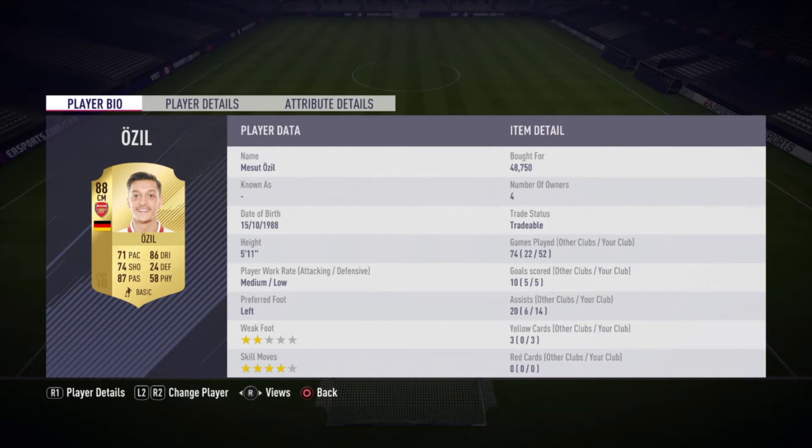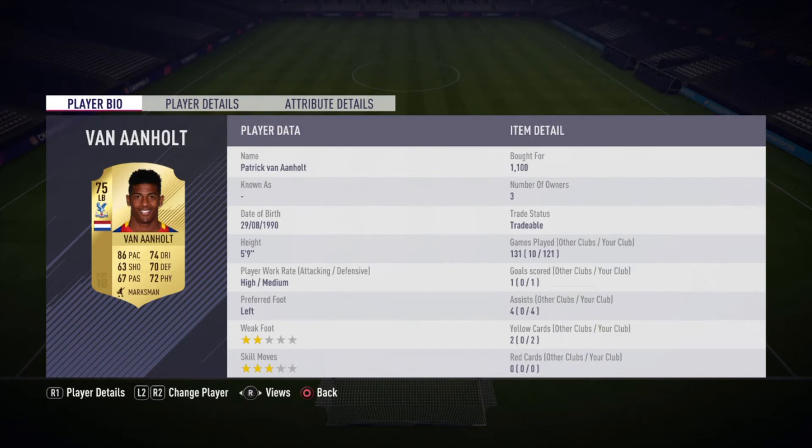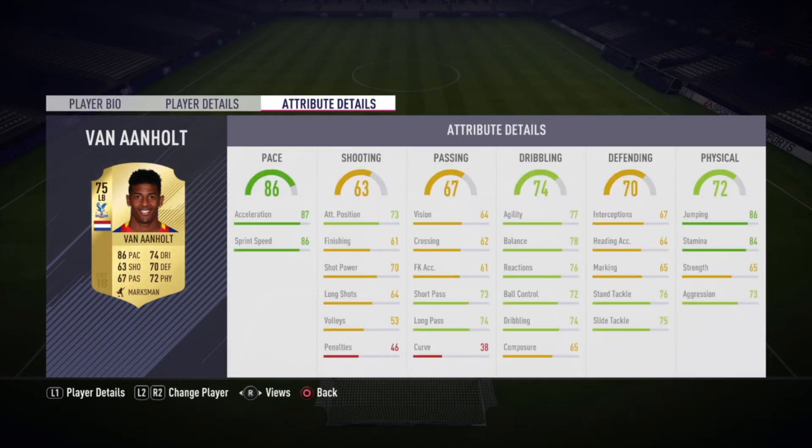On to Ozil — I haven't really used him much in past FIFAs. I bought him for 48k, but he's about 41k right now. He has very good passing and dribbling, two-star weak foot, and he is left-footed. He is kind of slow; his physical says 58 but he's not much stronger in-game. He does not come back on defense a lot because he has a low defensive work rate. Now we got the very cheap beast — the 1k left-back from the Premier League. Van Aanholt has 86 pace, which is pretty decent. His shooting is actually pretty decent — 70 shot power — and he has good jumping and stamina, which is very good defensively.